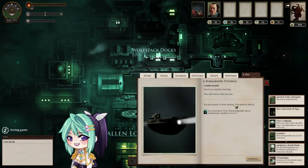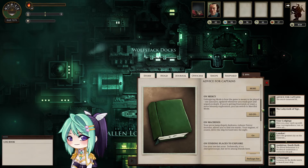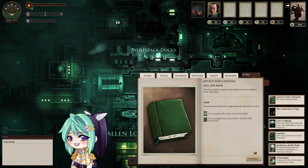You are master of your destiny — you need no advice. There are also these two advice books for captains. I do not need these — I know all these. I will explain things to you when we encounter specific things that need explaining. Sell these books.